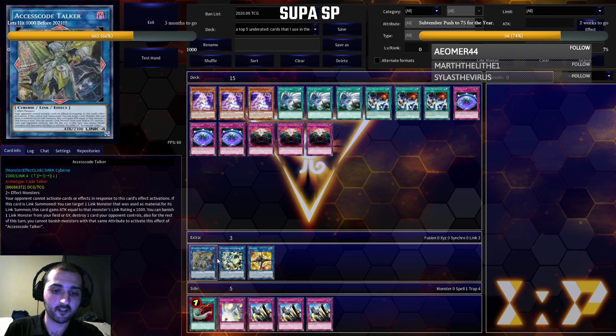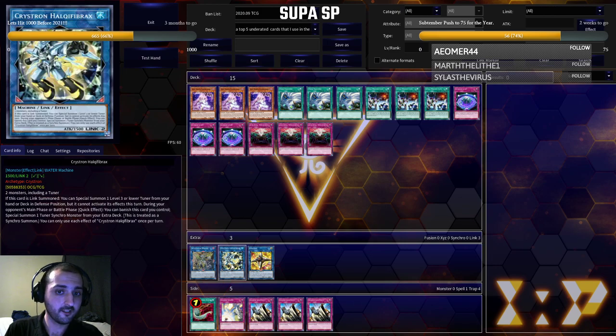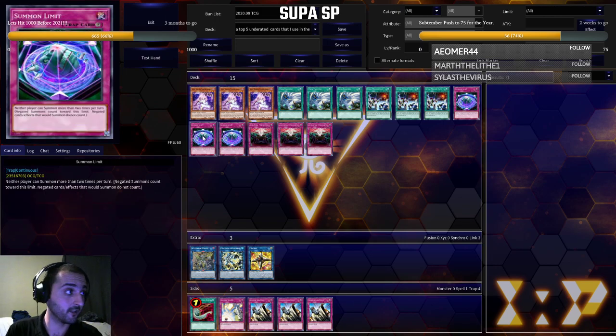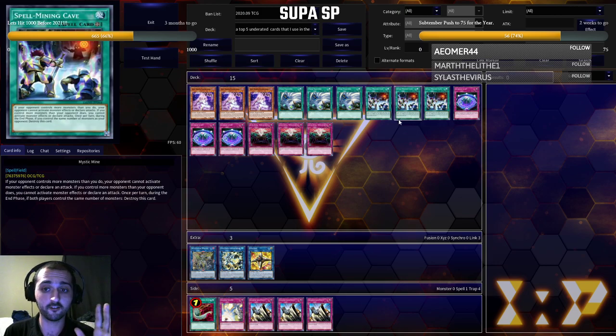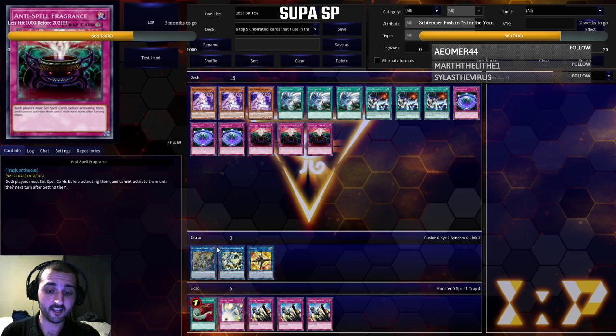People keep talking about these cards. How many times do you have to summon to get into Halqifibrax? At least two — Summon Limit. Summon Limit is a great way of dealing with Halqifibrax in these combo decks. They're going to have to get over it first, have the Spell and Trap removal, and they only start with five cards on turn one. If they don't have draws and searchers, and you have negates because you're playing hand traps — everyone's playing hand traps, Called by the Grave is at one, play hand traps — it is what it is.